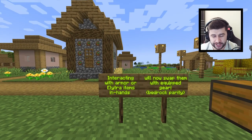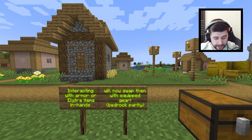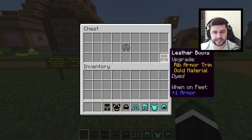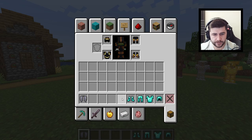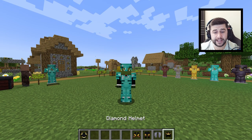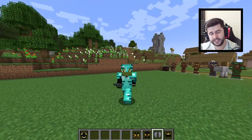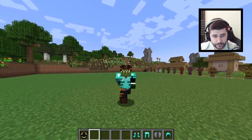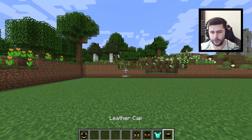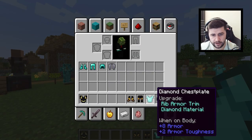In this week's snapshot, Minecraft Java Edition gets a bedrock parity. Interacting with armor or elytra items in hand will now swap them with equipped gear. So just by right-clicking, you can actually switch these out for a different set of armor, including the elytra. So let's say you've just been flying and you're now entering a cave — it's probably a good idea to put your diamond armor on. For anyone who likes to have their chest plates or elytra in that hotbar, it's going to make life so much easier, instead of having to take it all off and then put it all on.